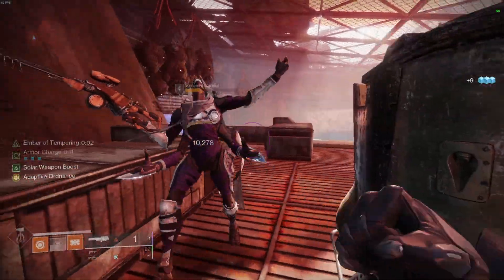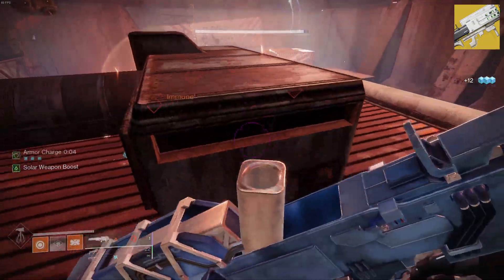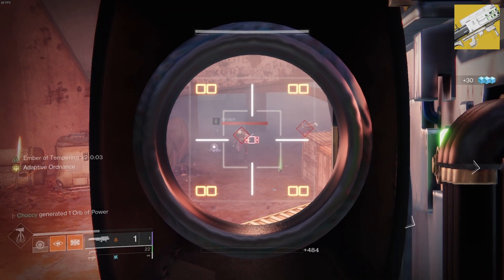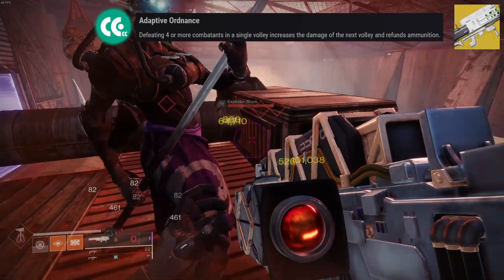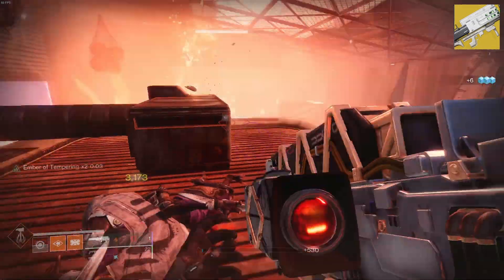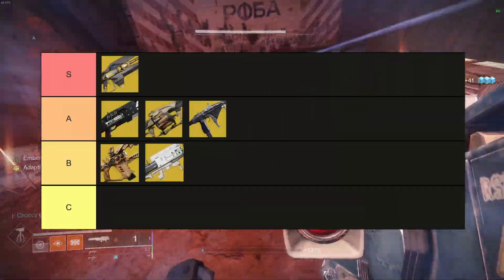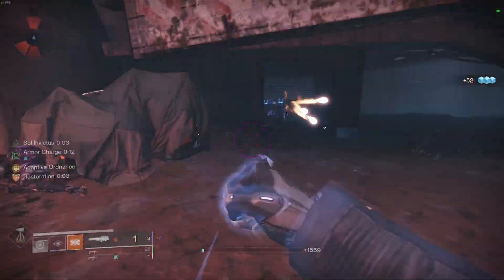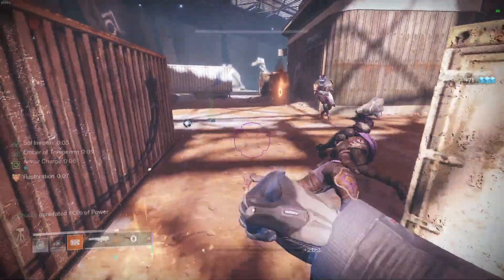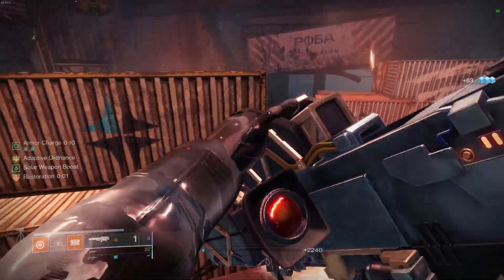Next we have Deepstone Crypt's exotic, the Eyes of Tomorrow rocket launcher. The Eyes of Tomorrow got a buff to reward you for landing enough rockets, and since the rockets track, it's a solid weapon. You can do some monstrous damage if you can proc the perk, which reads: defeating four or more combatants in a single volley increases the damage of the next volley and refunds ammunition. This is great for killing champions, mini-bosses, or general ad clear, but it does fall short in boss DPS since you're unable to proc the perk. I'm going to place it in B tier. The weapon has great ammo economy and a decent reload speed. It might fall short in raid content when you have a team of Guardians firing rockets, but for solo content and Nightfalls I'd absolutely consider taking this as my heavy weapon to take care of mages, champions, and groups of adds.